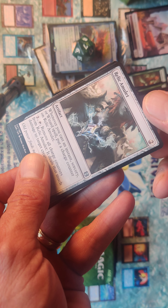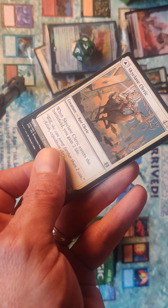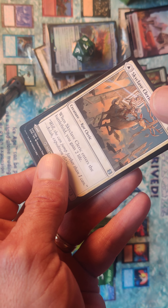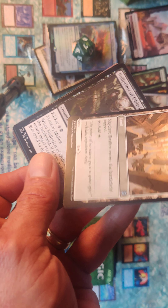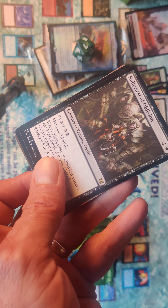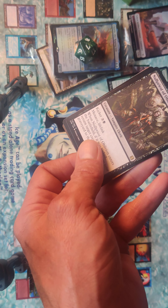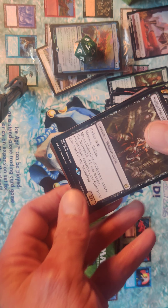Relic Amulet, Skycliff Cleric, also a land, and Null Priest of Oblivion. Got the mountain and a dud card.